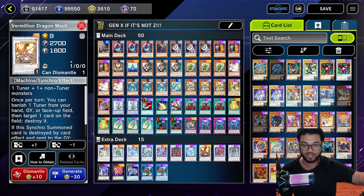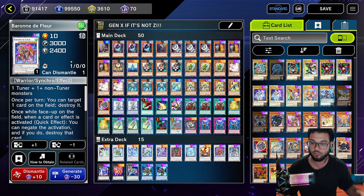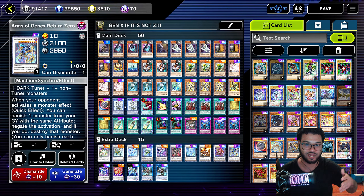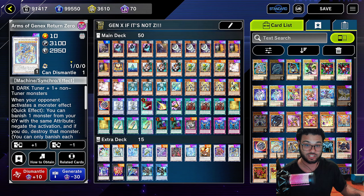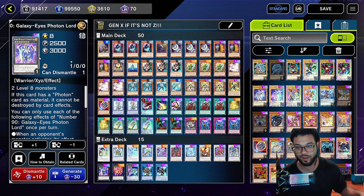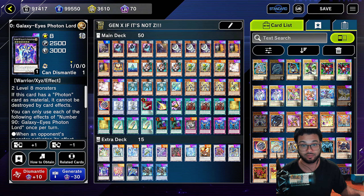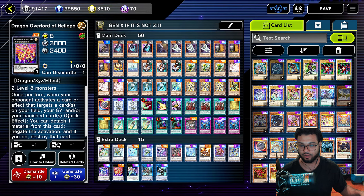The Quantum Dragon protects your monsters from being targeted for attacks or card effects except for itself, can return opponent monsters to the hand at the start of the damage step, and can make a second attack — really cool for going first with battle protection, or going second to break boards. Then we're going to run one Draco Berserker of the Tenyi for level eight synchro plays, especially going second. We're also running one Aznaf Animazipator Recent Drag Eye for Spell and Trap negation, one Vermillion Dragon Mech, and one Barundal of the Floor, since we can make level ten synchros pretty easily.